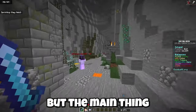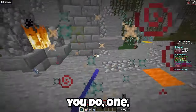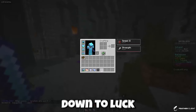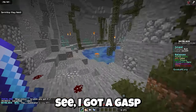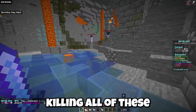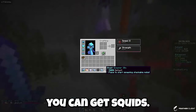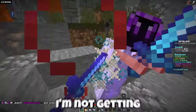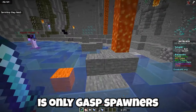Most of these rewards are good but the main thing you want are squid spawners, and I'm not getting any. It is kind of down to luck if you get any — I got a gas spawner, I don't want gas spawners. You just have to go around killing all of these and hopefully get squids, but I'm just not very lucky right now, only getting gas spawners.